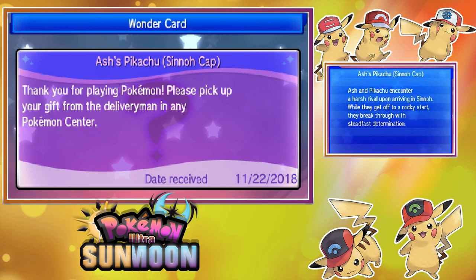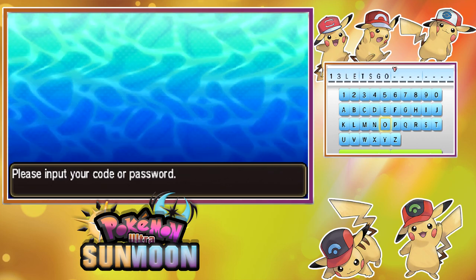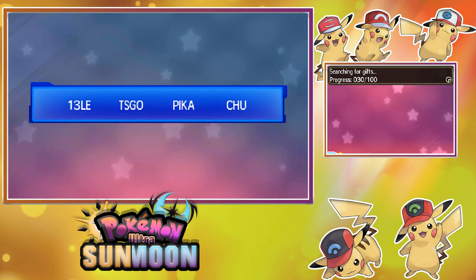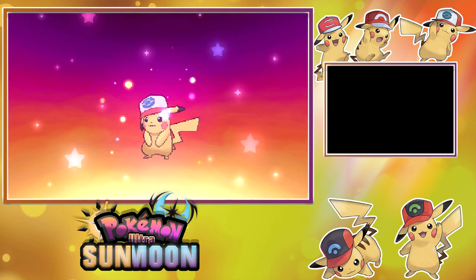Time to obtain the Unova Cap Pikachu! And there we have the Unova Cap Pikachu! When they arrive in Unova, the shadow of a legendary Pokémon descends over Ash and Pikachu. Despite the ominous introduction, their hearts are filled with excitement as their adventure unfolds. Let's receive Unova Cap Pikachu — and there it is!